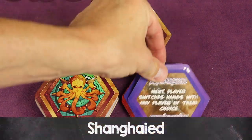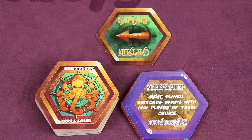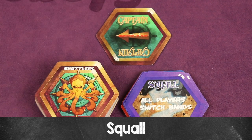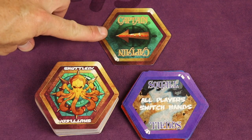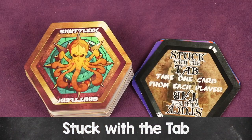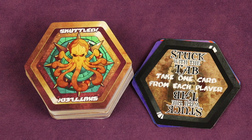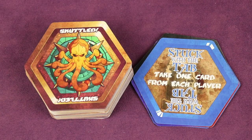If the next player plays Shanghai'd, the current player in the direction of play switches hands with any other player of their choice. Maybe the next player plays Squall — then all players switch hands, passing their cards in the current direction of play. There's another special card similar to cannonballs: Stuck with the Tab. This causes the next player to take one card from each player, but they can stack another Tab card and pass the burden to the next player — whoever ends up stuck with the Tab must take one card from each player.